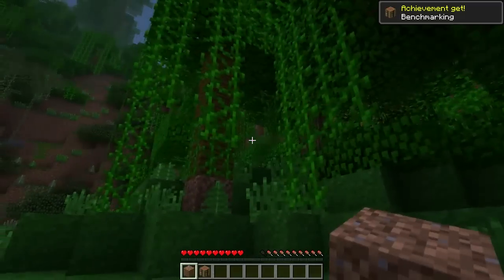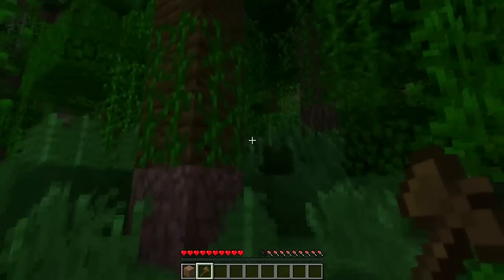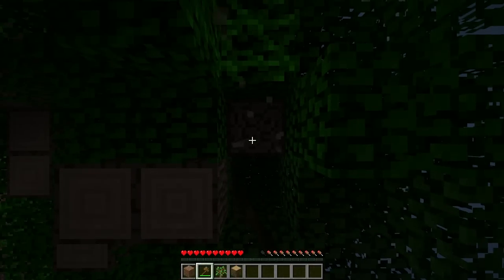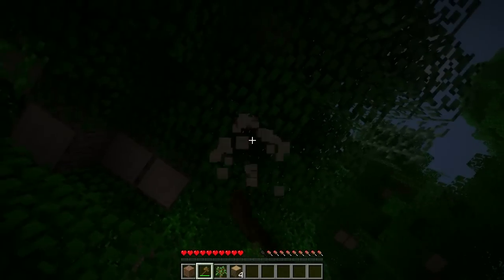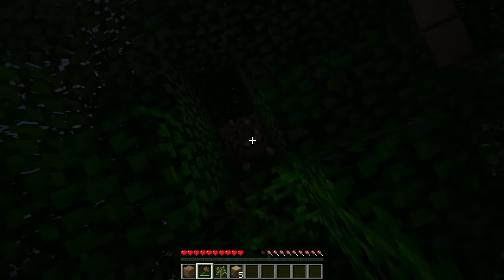Achievement! They're all spawning up here. I got a wooden axe now. It's dark now — should probably head back soon. They also updated the AI — the mob intelligence. That's nice.